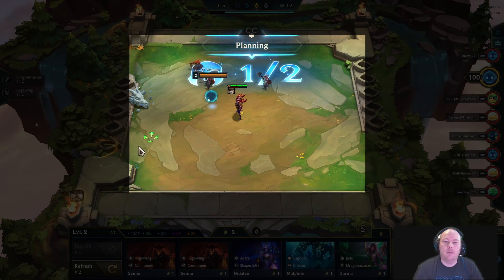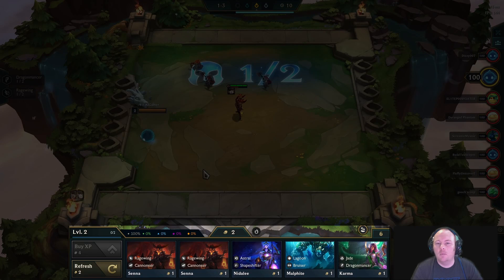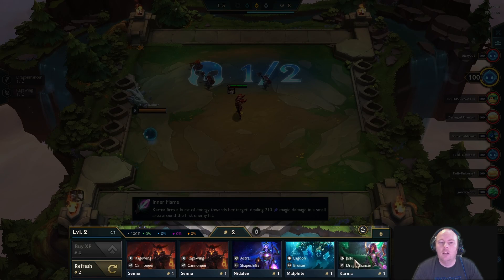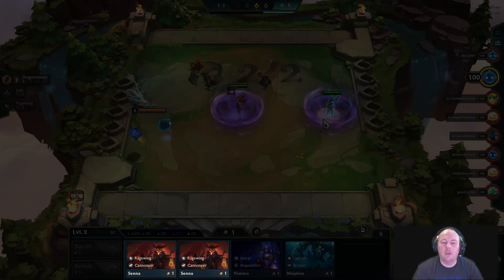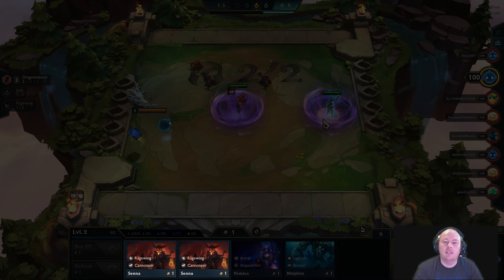The center of the screen is the battlefield. Below that is the shop, with a list of units available to buy. Purchasing puts them in reserve on my bench until I deploy them to the field. Acquiring 3 or 9 copies of a unit causes them to combine into a much stronger unit. You have limited gold, so you should be methodical about which units you purchase.